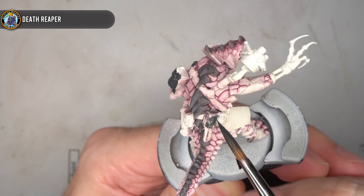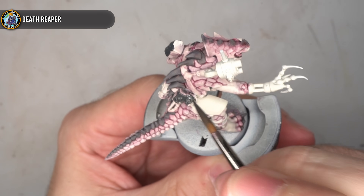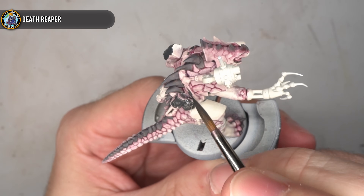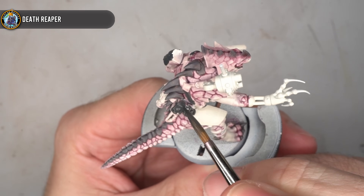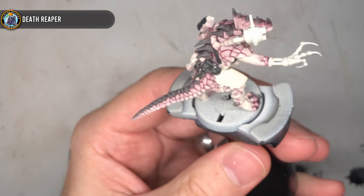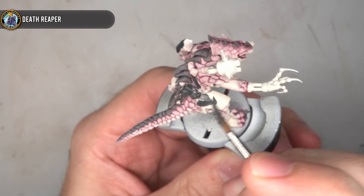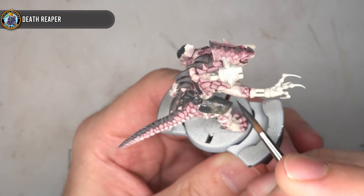For some of the deeper recesses in between the scales and around the face, some Magos Purple was applied. By not desaturating the mix with Dreadful Visage, it helps these areas stand apart a little with their more intense purply-pink colouration. Before continuing, I wanted to make sure I hadn't missed any areas of the skin, and the easiest way to do this was to jump ahead and base coat any of the non-skin areas. Everything that had not already been tackled was given a couple of layers of Death Reaper. This extremely dark grey would really stand out against the pale skin, and the dark uniform colouration of the equipment would also give the model that more futuristic, techy look.